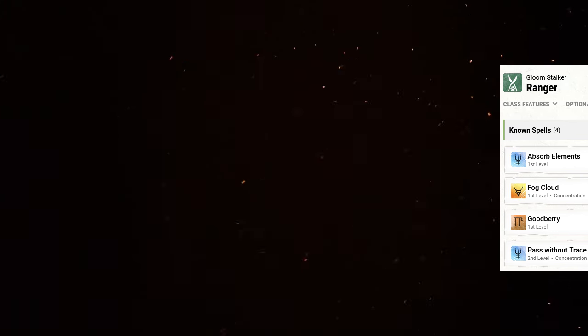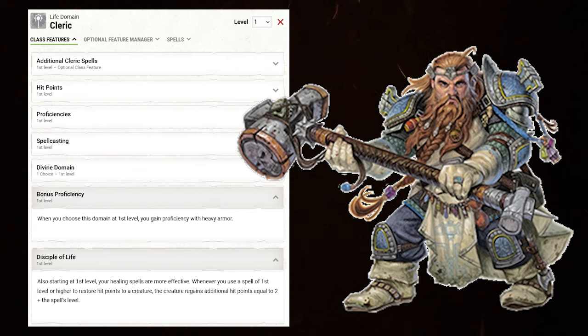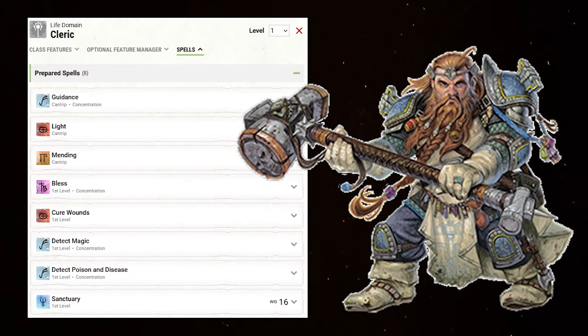Now things get fun. Level 6, take a level in Cleric. For the Divine Domain, take Life Domain, which gives Heavy Armor Proficiency and the Life Berry combo — every Goodberry now does an additional 2 plus spell level in healing beyond the Goodberry itself. Massive healing pool. This also doubles your available spells. Take Guidance, Light, and Mending as Cantrips, and Bless, Detect Magic, Cure Wounds, Healing Word, and Sanctuary.